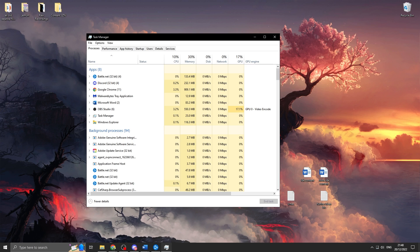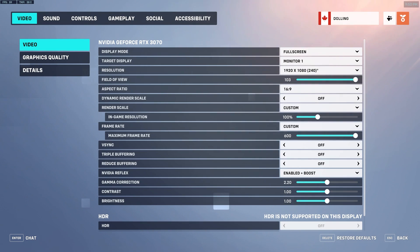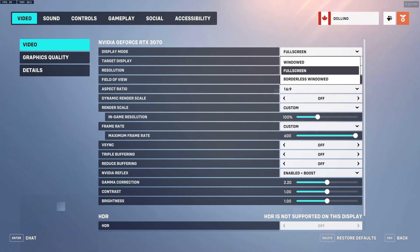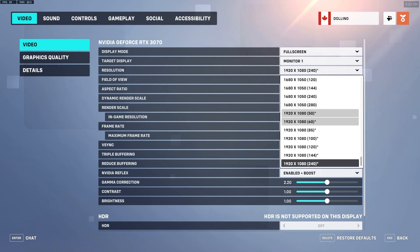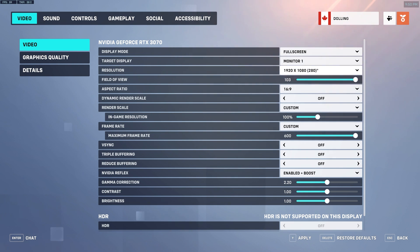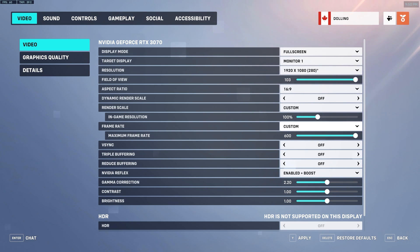Now let's jump into the in-game settings. Go into options and look at the graphics settings in game. For display mode, set it to full screen — borderless window is okay for streamers, but full screen gives the lowest input latency. Make sure your target display is set to monitor one, your resolution is at its highest, and you're using your monitor's max refresh rate. FOV set to 103, aspect ratio 16:9, dynamic render scale off, render scale to custom at 100% in-game resolution, frame rate to custom maxed out at 600, v-sync off, triple buffering off, reduce buffering off, and if you're on Nvidia make sure you select enabled and boost.